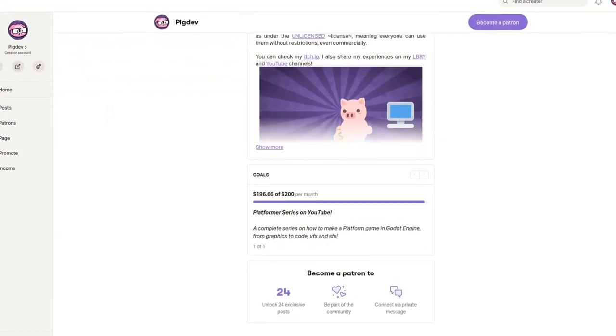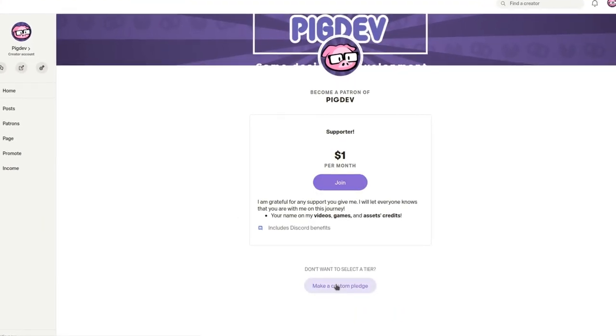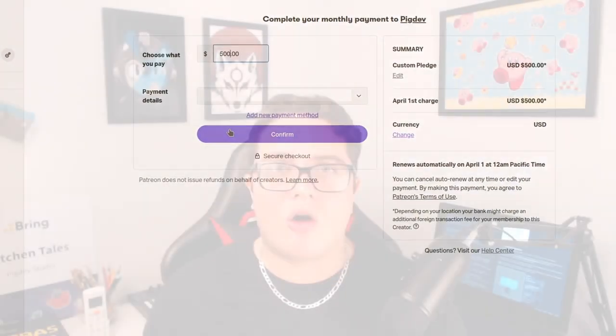I'm also planning to make a complete video series here on YouTube about how to make a platformer game from start to finish — from the splash screen to the credit screen. For that, I just need to reach the $200 goal on my Patreon campaign. So go to my Patreon page, become a Patron right now, and let's make this happen. The links will be in the description and also at the end screen.